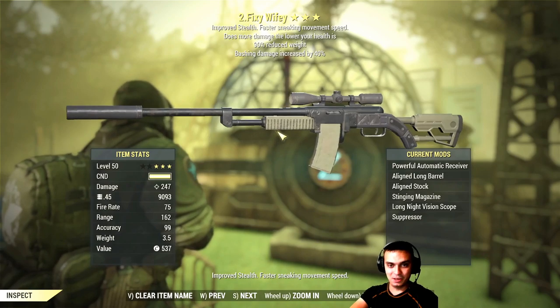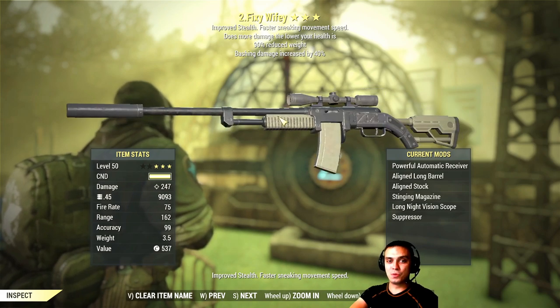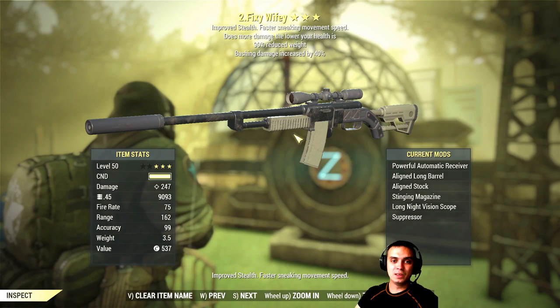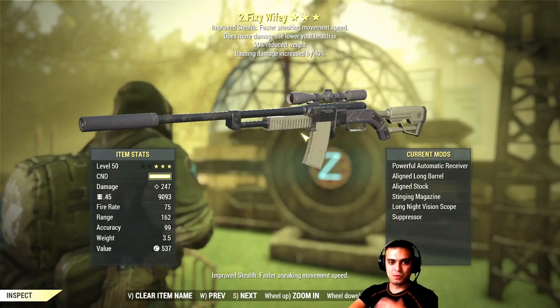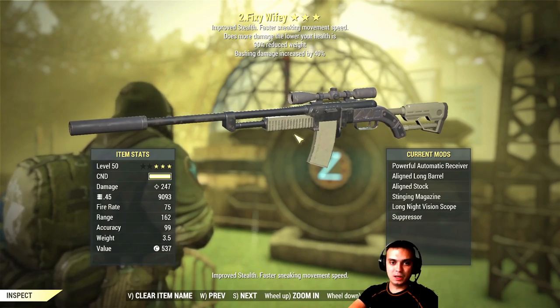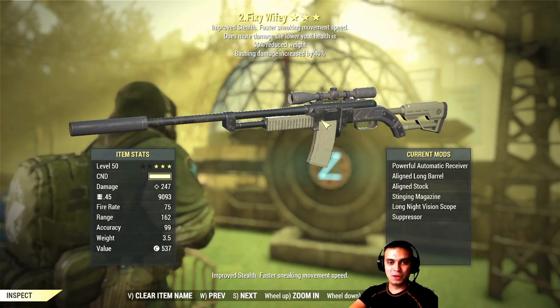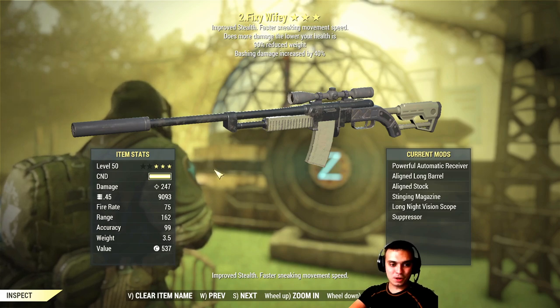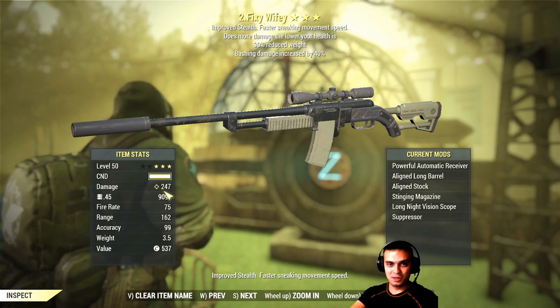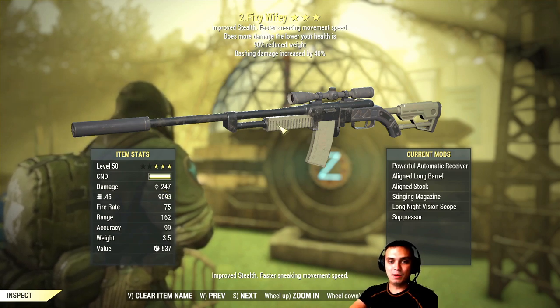Now my fixie wifey is my main gun. I can use it and pretty much repair it once every three or four days when needed. I do really wish I had a better effect on this one — 90% weight reduction is already good — but with my perk cards that I've removed from damage it still does 247, which is crazy. I don't have all of my commando perk cards, I don't have Bloody Mess, so I'm missing out on a lot of damage cards and still doing a ridiculous amount of damage.